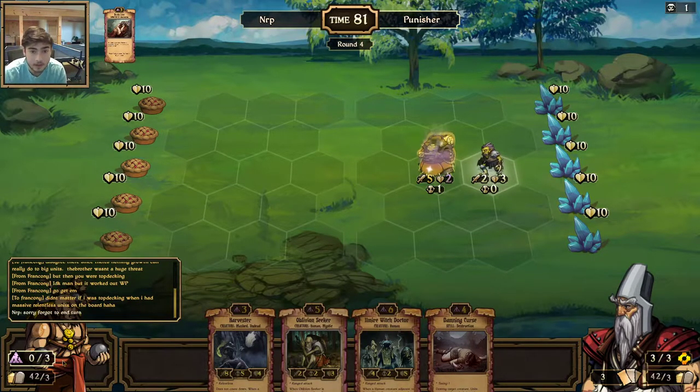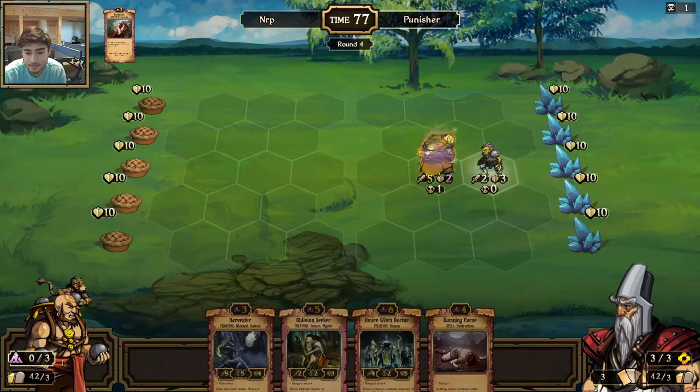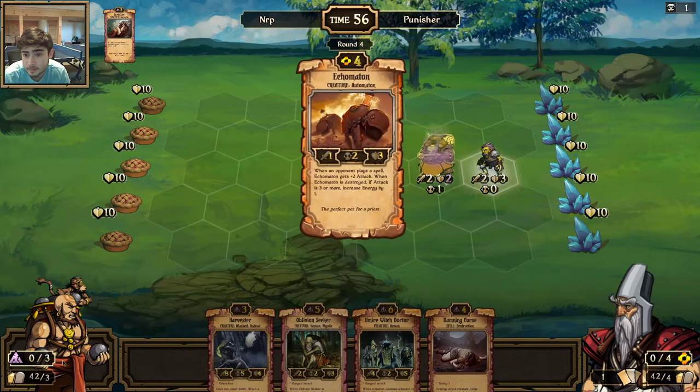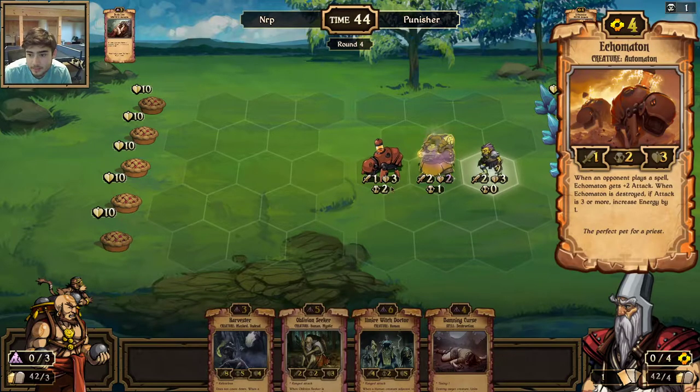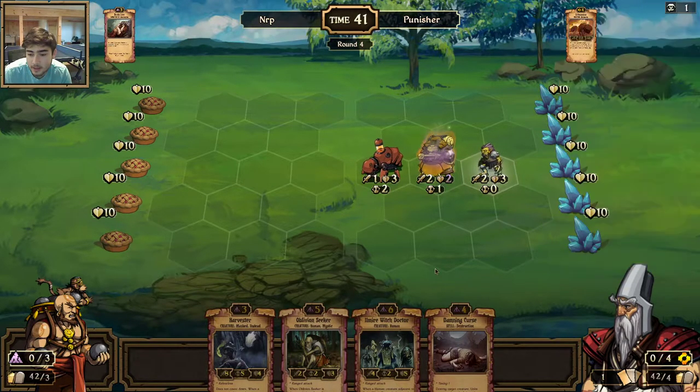He should have said something — obviously finished my turn. Why don't you play a four drop that has attack based on current energy? What's that called — something Reaver? That would be a nice thing to Damn Curse. Damn Curse — I don't want to Damn Curse that. That would do the same thing as Burn, right? I think he would get the energy if I Damn Cursed that, so I'm not going to do that. I'll probably just play the Harvester.